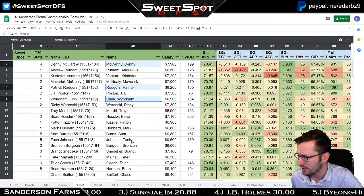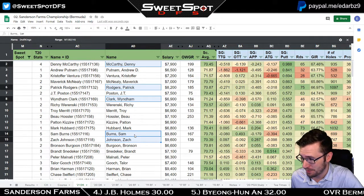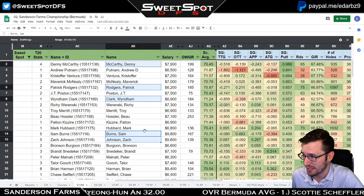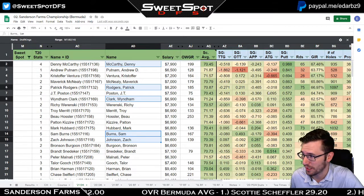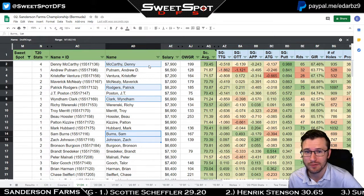Wyndham Clark, Zach Johnson shows up once again in putting, Sam Burns even shows up — that's impressive. Out of these guys, these five I like quite a bit to do well here. McCarthy has a price break from last week — he was $9,600 last week and is now down to $7,900. That's pretty good.